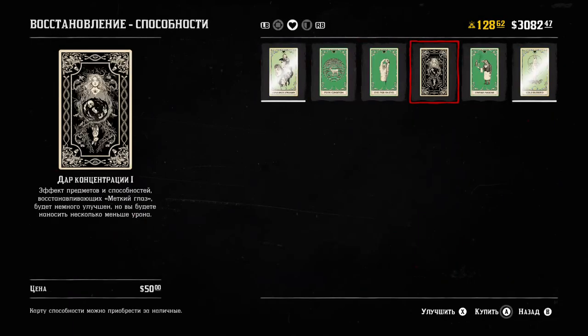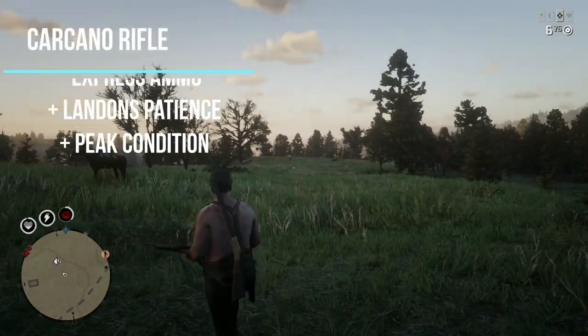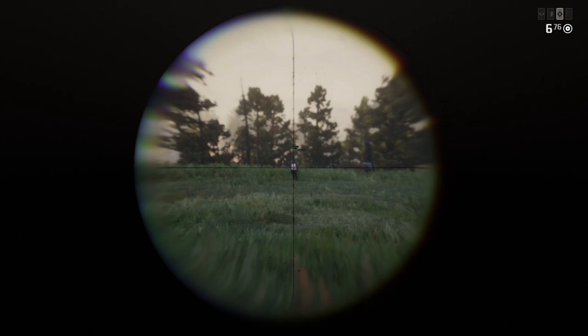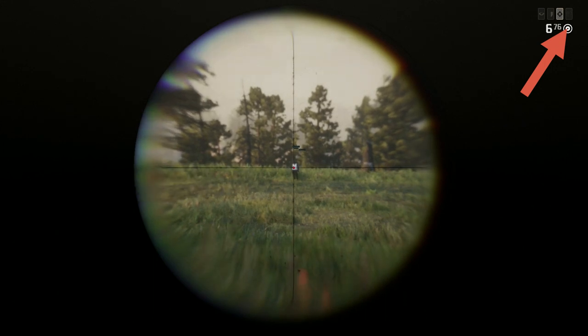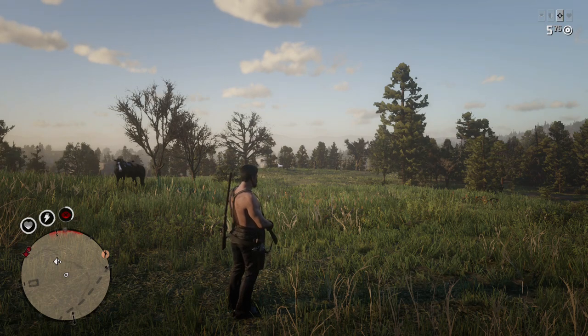Now let's add another damage ability — Peak Condition, as you can tell from the video name. We're also going to test whether damage abilities stack. If we can kill him with one shot it means they do stack. The game shows Peak Condition is not active, you can see the icon, but we shot him and he's dead. I'm going to repeat this test to prove there was no mistake or lucky shots.